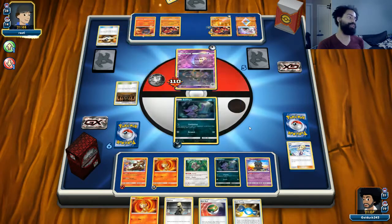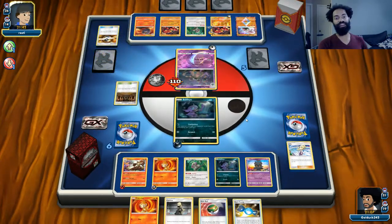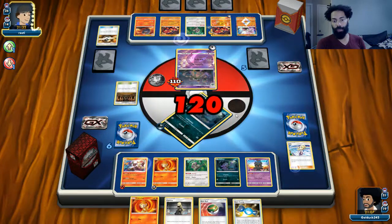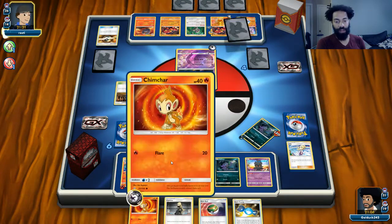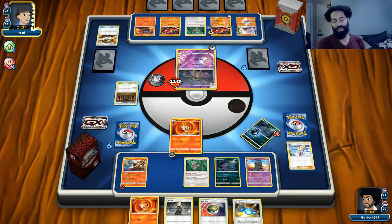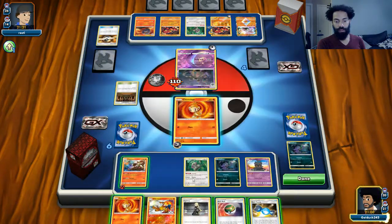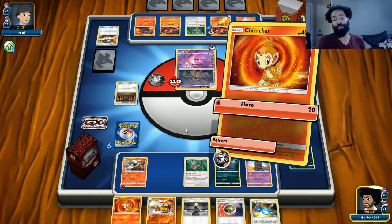Unfortunately he got the Garbodor out and we have a bunch of Items in our discard pile, so we're just not able to do enough right now. Since this loses as soon as he gets the Marowak out, this deck pretty much loses to one of the best decks right now. We got the Infernape finally — of course we got it when we only needed 10 more damage.